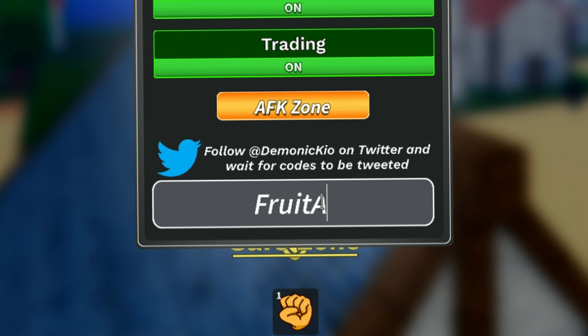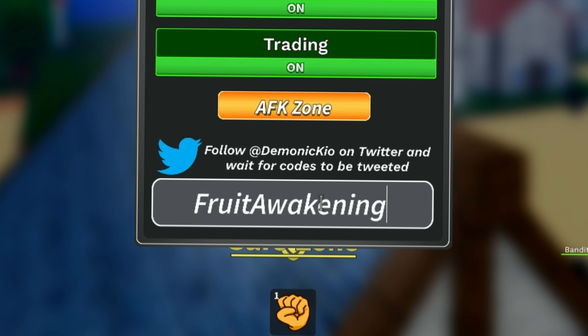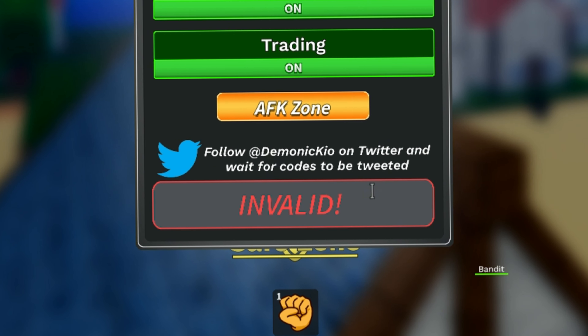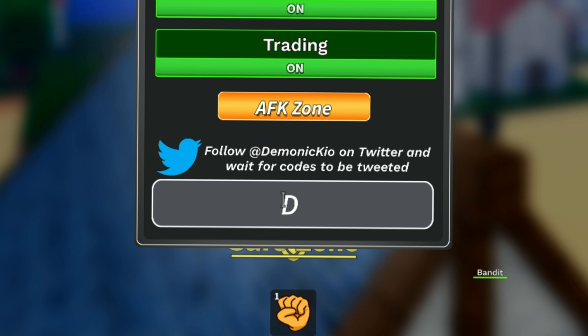The second code is 'fruit of a caning'. This code gives you 2x drop, but this code is currently not working. Developers said they will add this code later for this update.